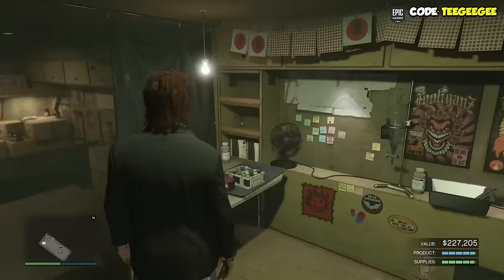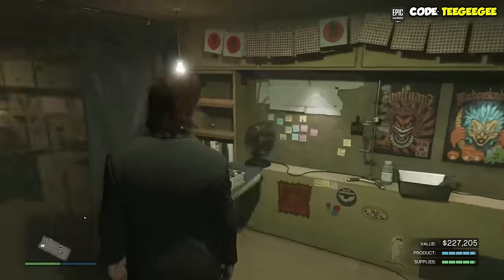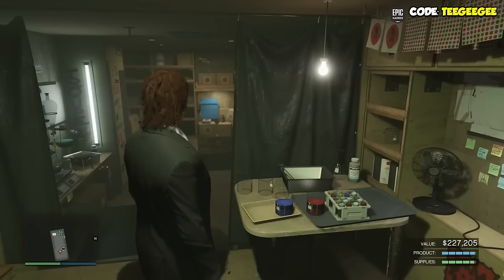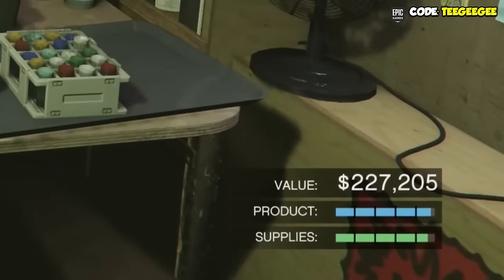Let's talk about how the Acid Lab works and how you can make money. Just like the 5 MC businesses in the game, as well as the bunker, this business is a passive business and works in a very similar way. You've got your supplies bar on the bottom right,